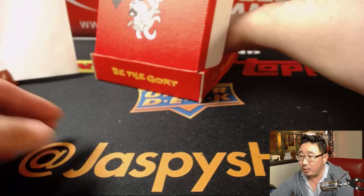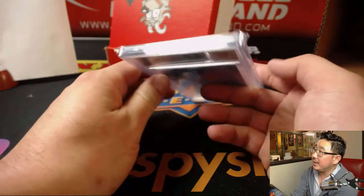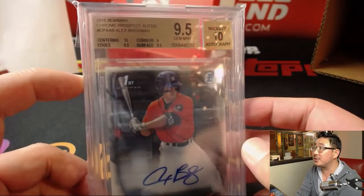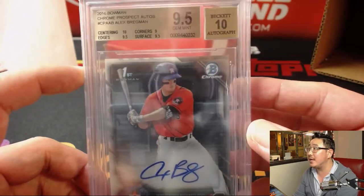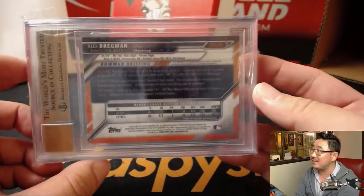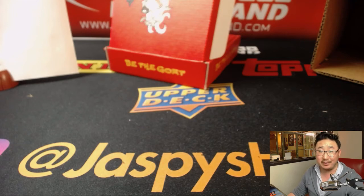And the graded card is 9-5-10, Alex Bregman. Bowman first — 2016 Bowman Chrome Prospect autographs. Centering a 10, corners a 9, edge is a 9-5, surface is a 9-5, autograph a 10. Nice one for the AL West — Vassilis, V Maximus with that one. There you have it folks, that was Random Division Break number three. A few more coming up, we'll see ya.